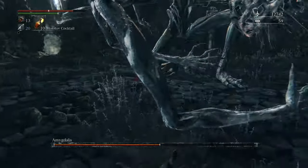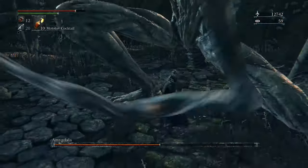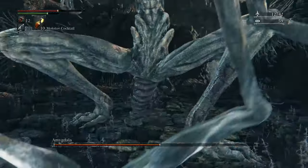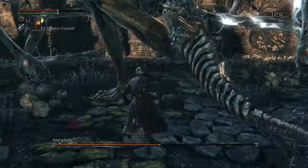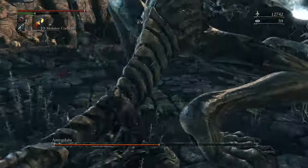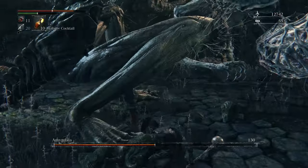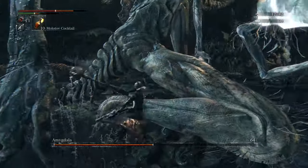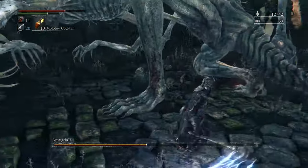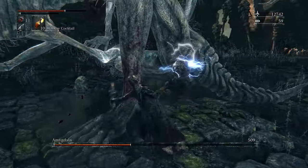You can do a lot more damage to her head in a single hit, but you can do just fine damage against her legs too. As long as you're careful of her jumping attack and the stomps she'll do from time to time — which are pretty easy to avoid — this fight shouldn't be too terribly difficult. That rearing up of the leg animation is a good time to get some extra damage in because she's not going to attack you while she's reared up like that.